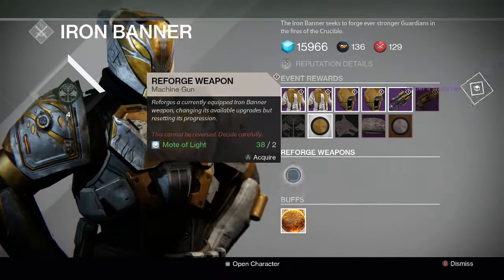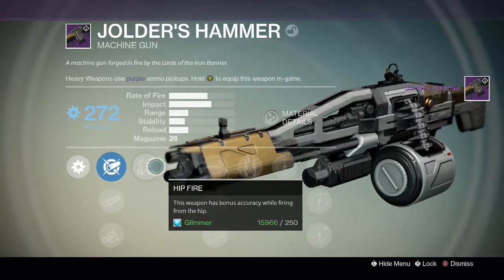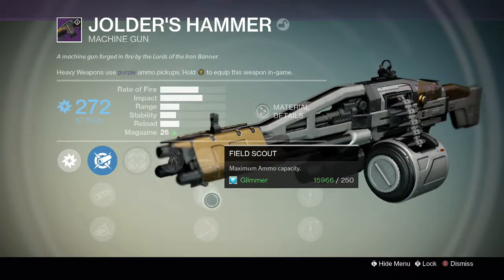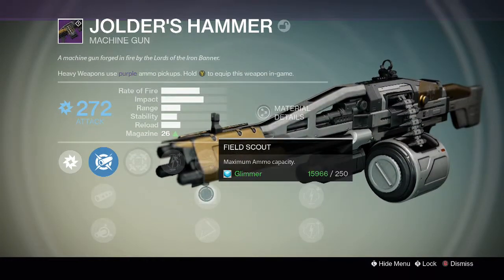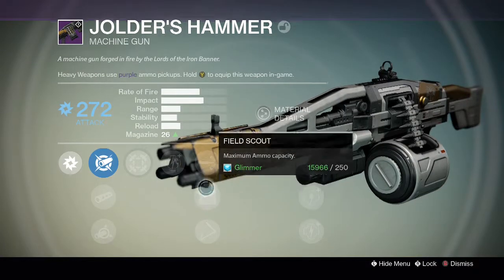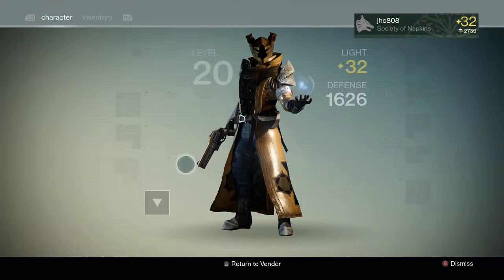On the first roll we're going to get Surplus, Hip Fire, and Field Scout. I kind of want Field Scout too — I think that's going to be really helpful, it improves the magazine to like 50 I believe. But that's not quite what I want, so we're going to pass on this one.